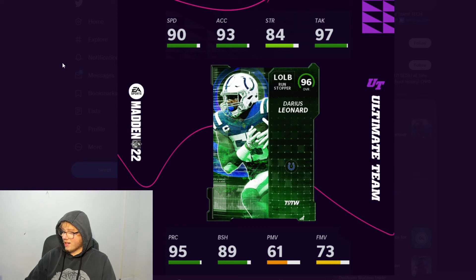The other one is Darius Leonard, which I'm sure not a lot of people are too happy about. He's a run stopper archetype: 90 speed, 84 strength, 97 tackling, 89 block shed, 95 play recognition. He would make a pretty good spy and QB contain. These kinds of cards I wouldn't know how to use with the way I run my defense, but everybody runs a different defense. I'm sure somebody out there is going crazy over this card.